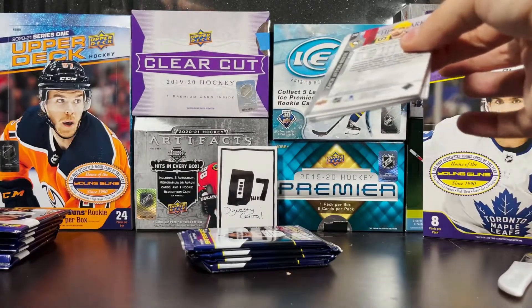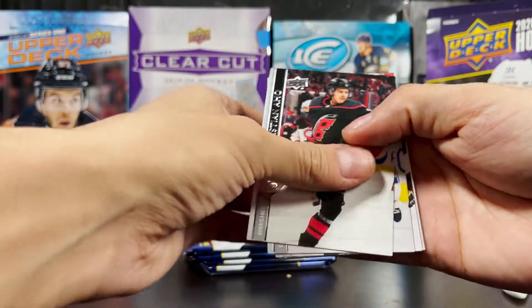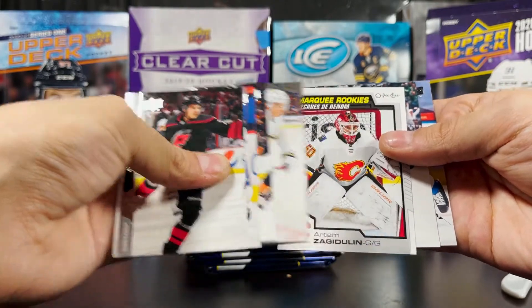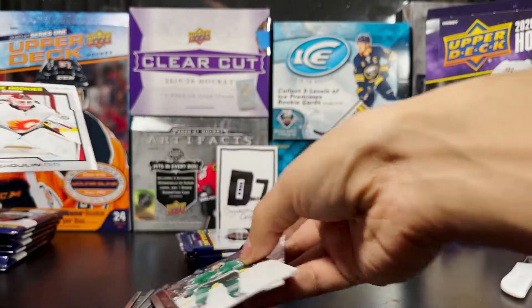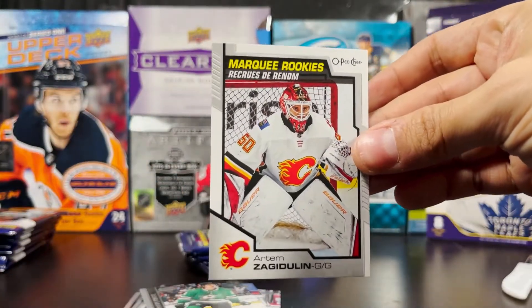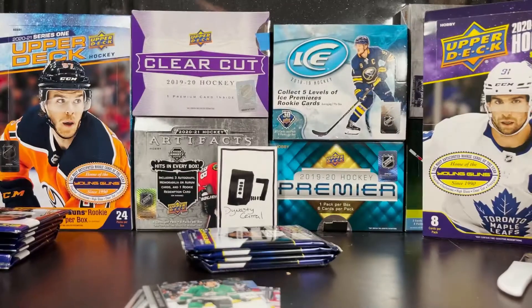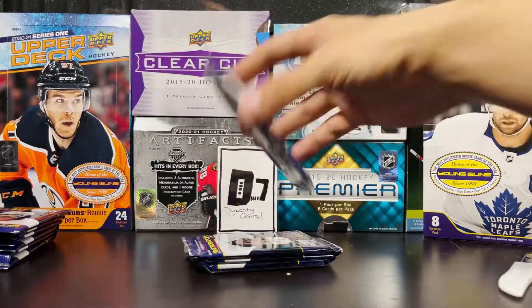Remember we've got another box tomorrow coming up for the hobby, so hopefully it'll be nice. Next up: OPG Marquee Rookies, Artem Zagadoulin — so far not a great group on the Marquee Rookies. Artem Zagadoulin, goaltender for the Calgary Flames.